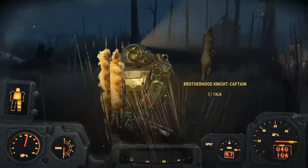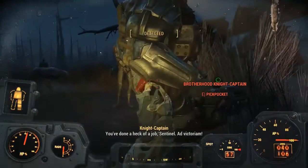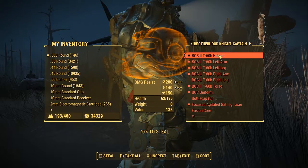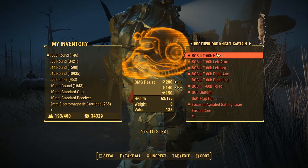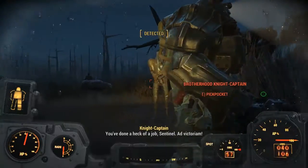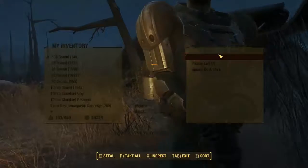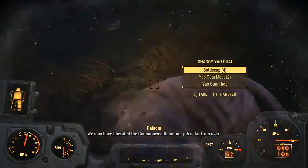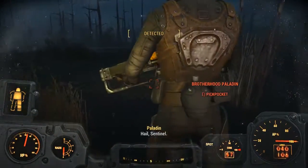I'm not fussed — I can get plenty of X-01 if I really wanted it. Wow, he's got T-60b Brotherhood of Steel power armor; I might try and steal that off him at some point. But yeah, there you go — nice and easy guys. Like I said, it's very close to your settlement and it's just another nice place to come and get yourself a couple of pieces of power armor.